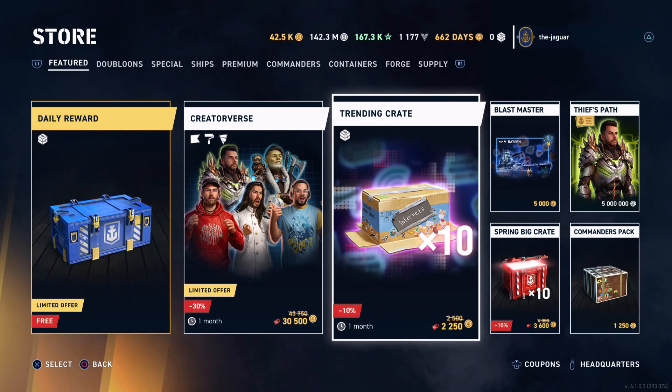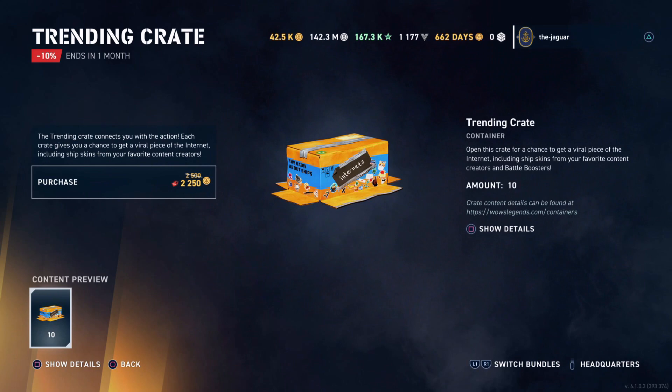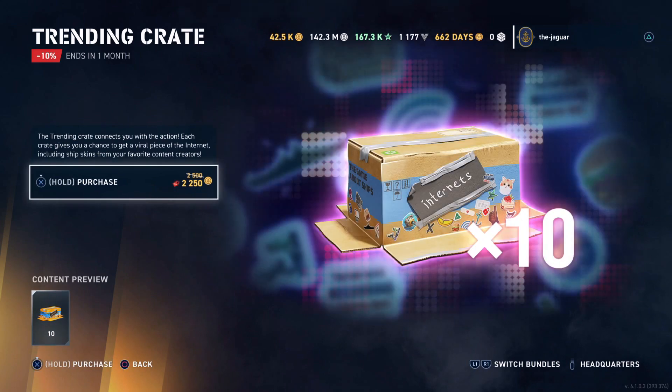There is also a Trending Crate — I do not recall seeing anything about this in the patch notes. The Trending Crate connects you with the action; each crate gives you a chance to get a viral piece of the internet, including ship skins from your favorite content creators. It is normally $10, and it's down to $9. You can get ten of those crates — so ten crates for $9.